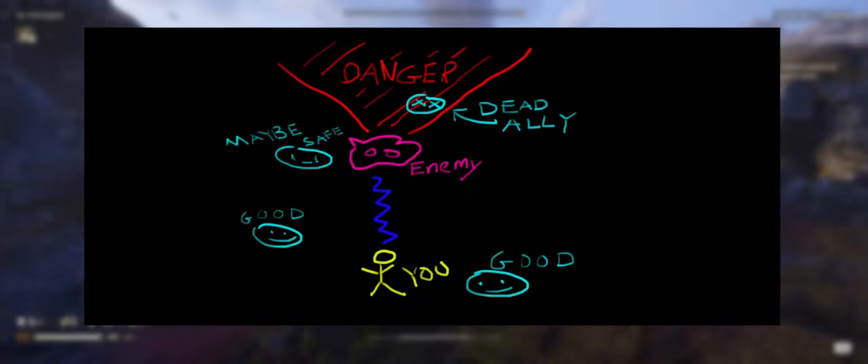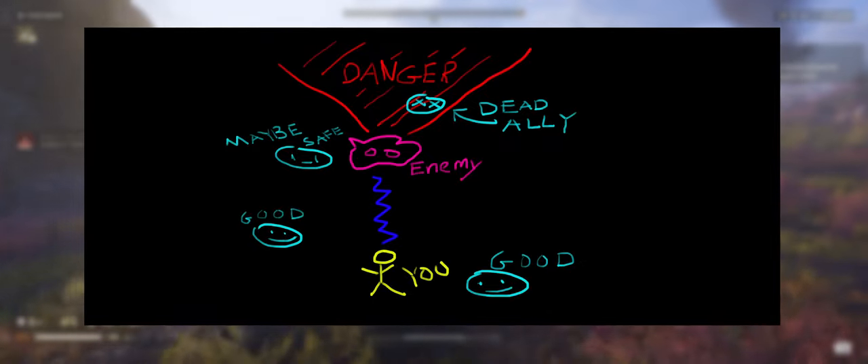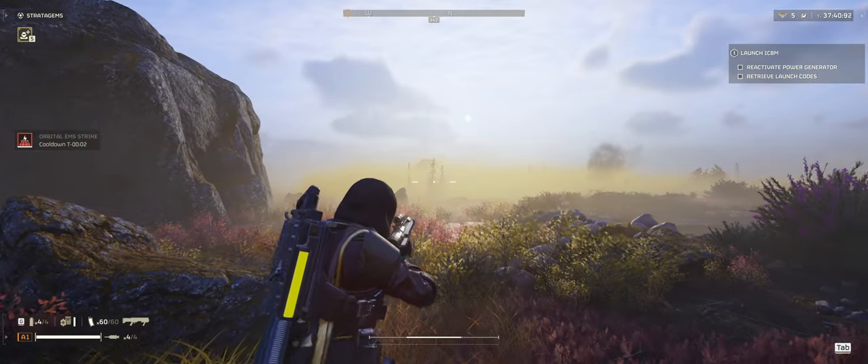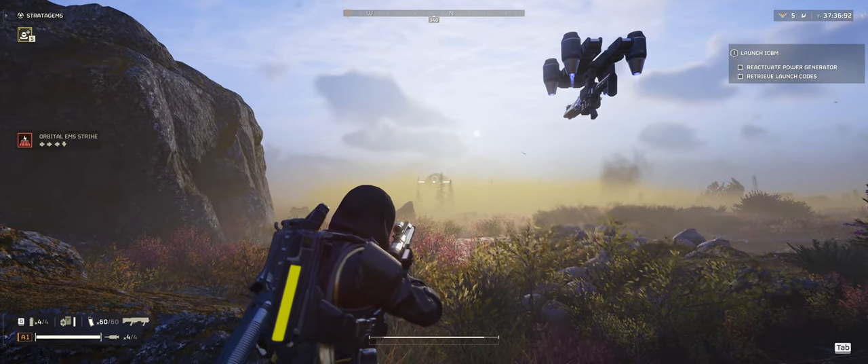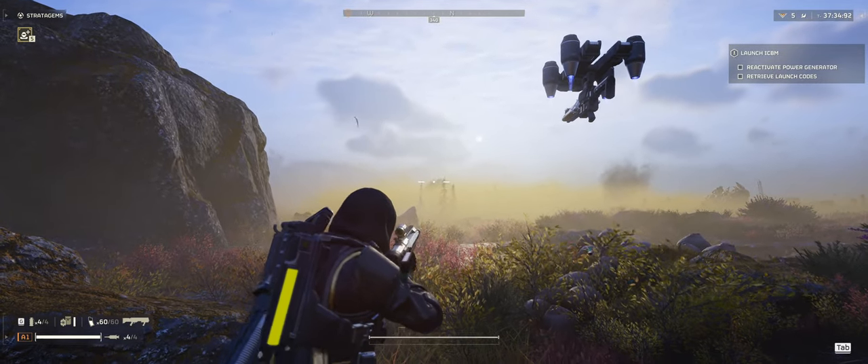Look to position yourself in front of or to the side of your allies. If you find yourself with the gun charged and an ally in front of you, you can always turn around to harmlessly dispense the shot.